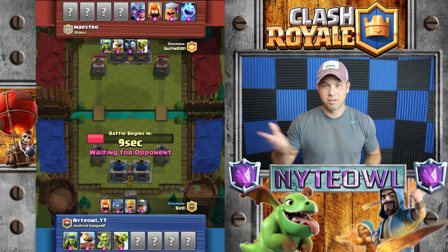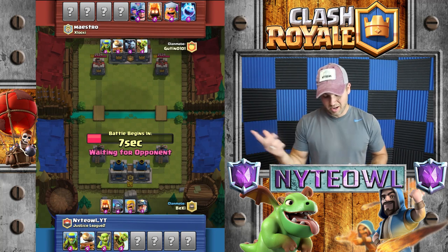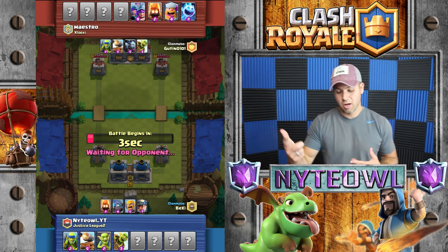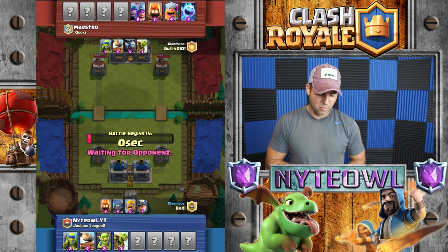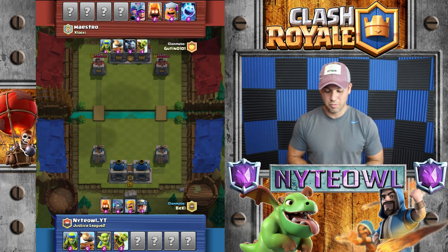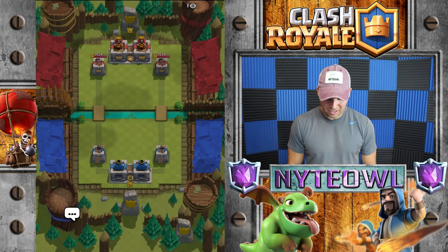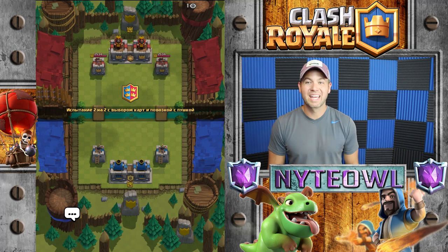Okay, so we got miner and goblin barrel — that'll be great. Oh, they got a goblin barrel too! We have no advantage over these people except we have the cannon cart, but they have a cannon cart too. What the heck, we don't got anything. Whatever, we're gonna get right to it.